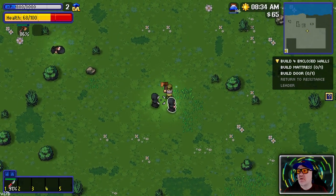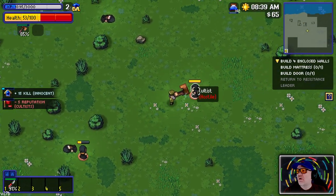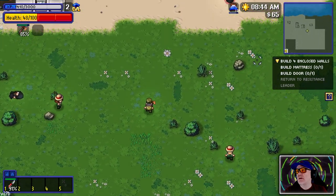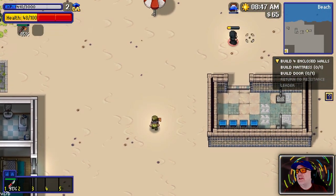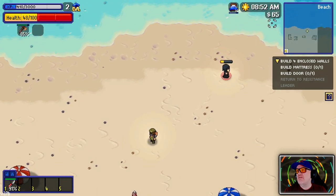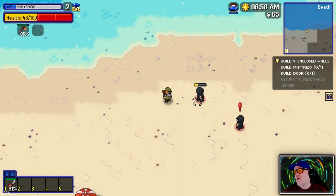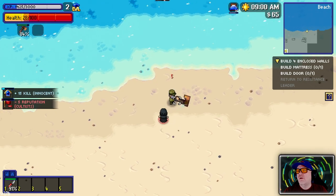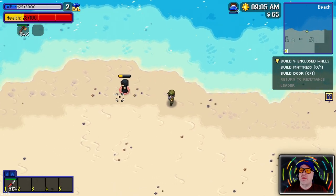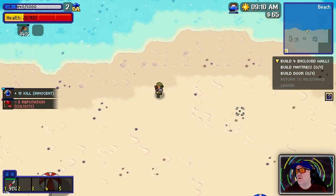One more cultist over here - you look like you're bleeding. Where are you going? Oh, you can't swim! If I can knock you into the sea that might kill you - come here. Right, perfect, they're out of the way.